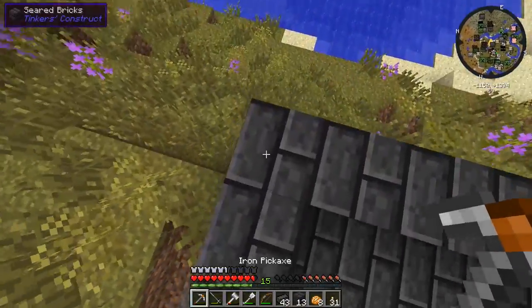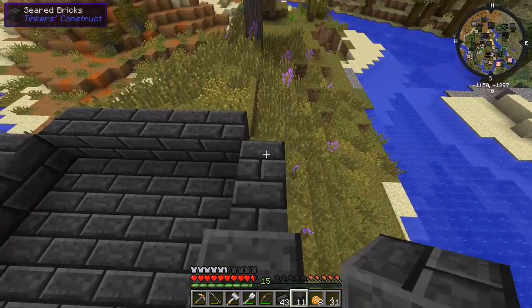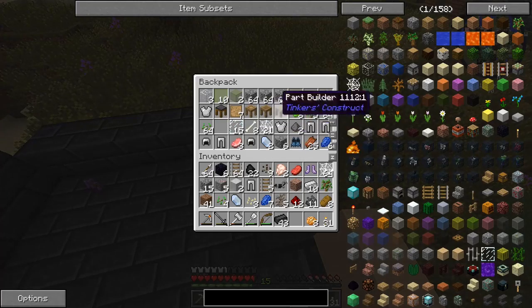We'll need to replace the corners with drains and stuff whenever we actually want to use the smeltery, but for right now this is definitely going to get the job done. That's one layer. Let's get this other thing right there. We might be able to make it another layer higher once we actually make those drains. Let's see how many more we'll need - we do have some bricks in our inventory as well.